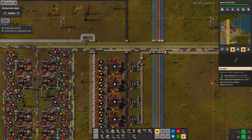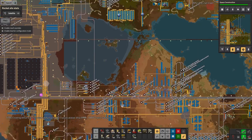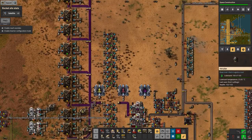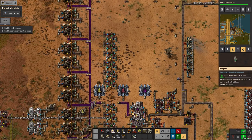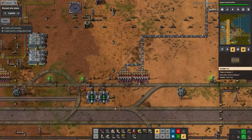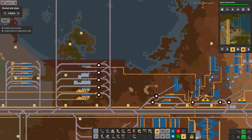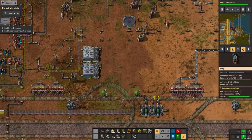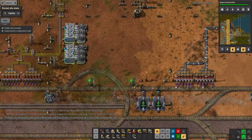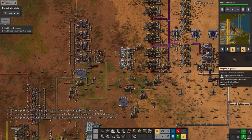It also required base mineral oil, which was slightly tricky. Base mineral oil was something I was producing as a precursor to lubricant, but it wasn't actually going anywhere else. What I've had to do is tap that off and squeeze yet another station in along here. In hindsight I probably should have added it onto this column over here, but I just squeezed it in down here. There's 70-odd thousand in there and that's enough.